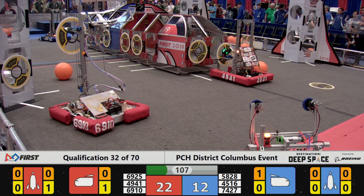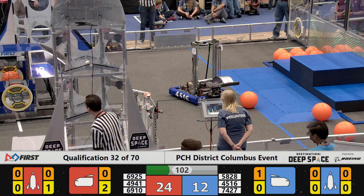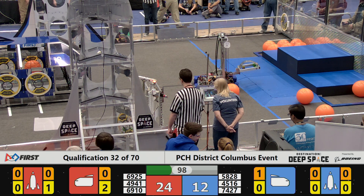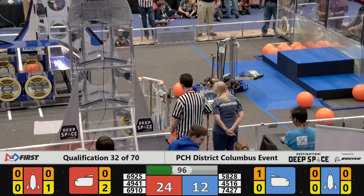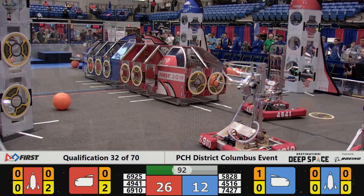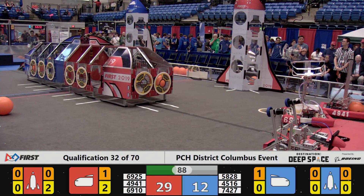On the blue side, team 7427 Protocol X is attempting to place a hatch panel on level one of the rocket. Team 6910 successfully places a hatch panel on the second layer of the red rocket. And team 4941 of the red alliance places a cargo in the red cargo ship.